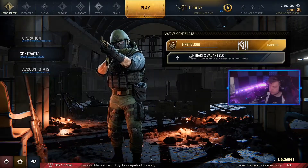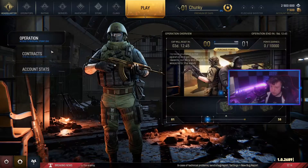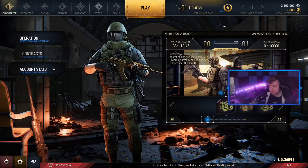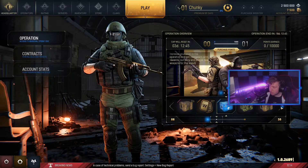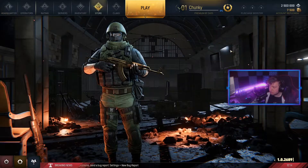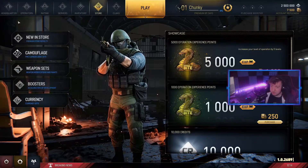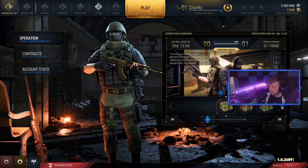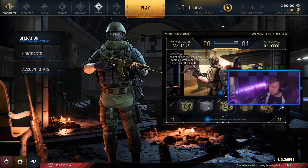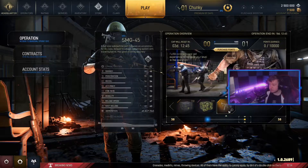Contracts — First Blood. A contract is available for pitching at the appropriate menu, so you do get contracts and stuff like that. You can earn rewards that way. Operation Overview — for purchase points, so it's kind of like a Battle Pass. You get War Bonds, crates, a lot of crates and stuff, and at the end you get a nice little SMG.